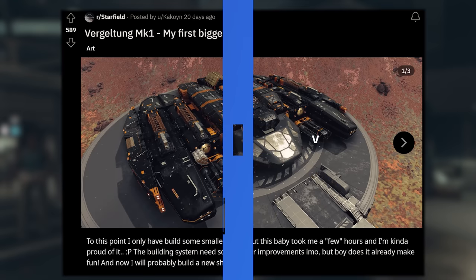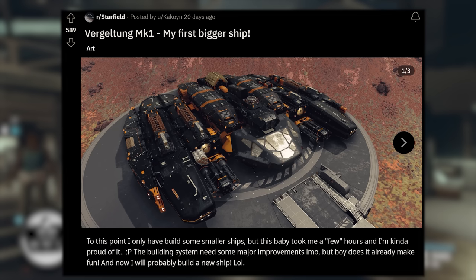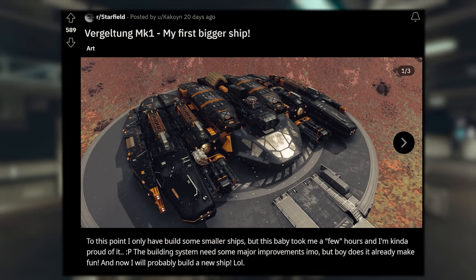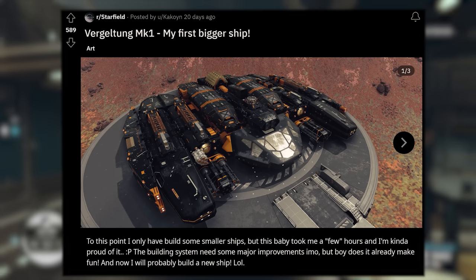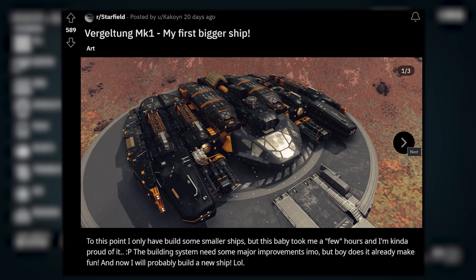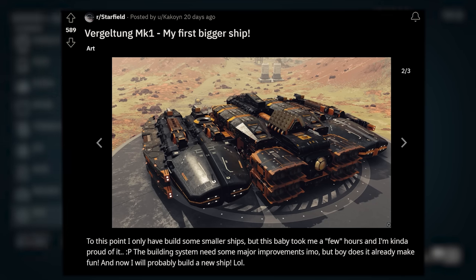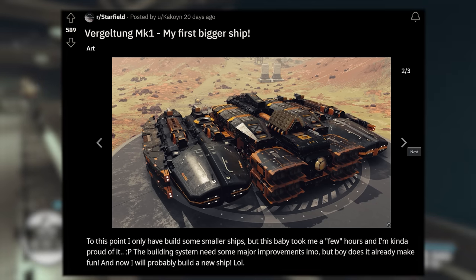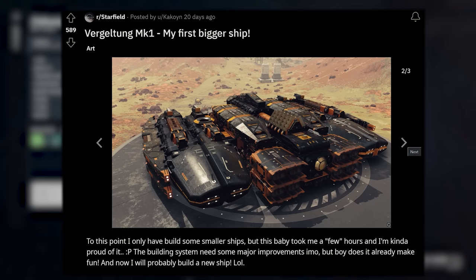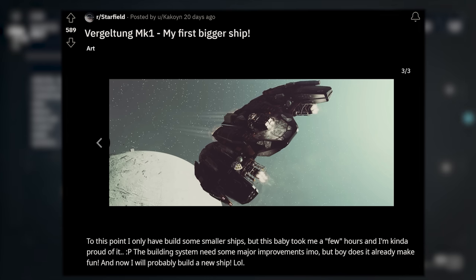From small to absolutely behemoth city-sized — check this one out. This is the Virgil Tongue Mark I, recently posted by Kakaun. The caption reads 'I've only built smaller ships, but this baby took me a few hours and I'm kind of proud of it.' I love the all-black look with the orange accents. This must look like a demon floating through space. I love the stacked engines. You've got the window at the back — so you get to sit back there and watch people run away as you come running up on them. Weapons at full song. This looks sick.